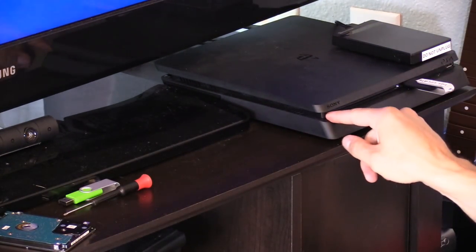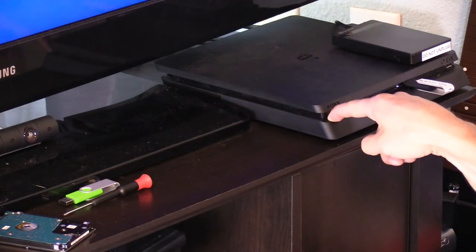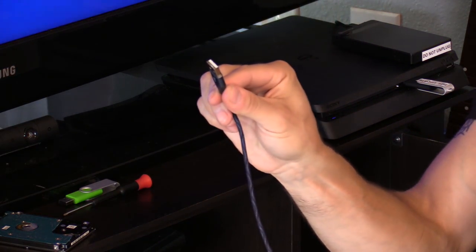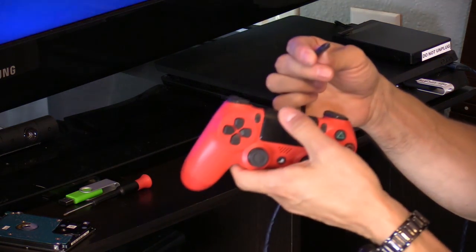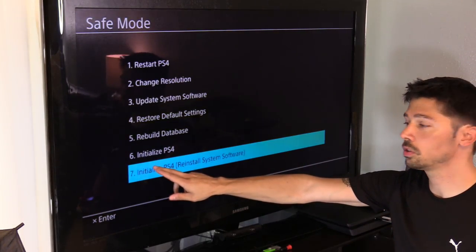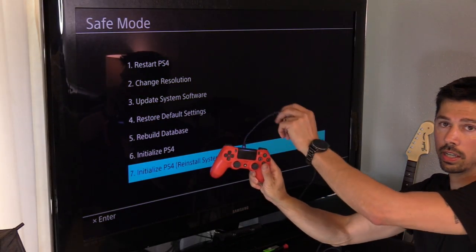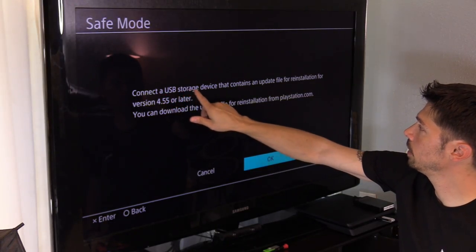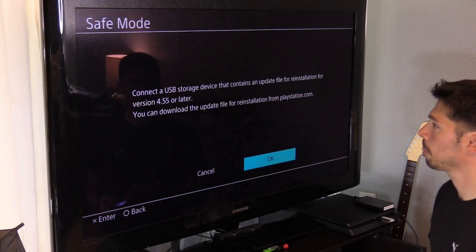Take your USB update drive and plug it in. Press and hold the power button for seven seconds — one, two, three, four, five — you'll hear a beep, then release. Plug your USB cable into your controller. Choose option seven: Initialize PS4. Hit X and make sure it's connected. Press X again when prompted to connect a USB storage device — that's what we have. Hit OK.